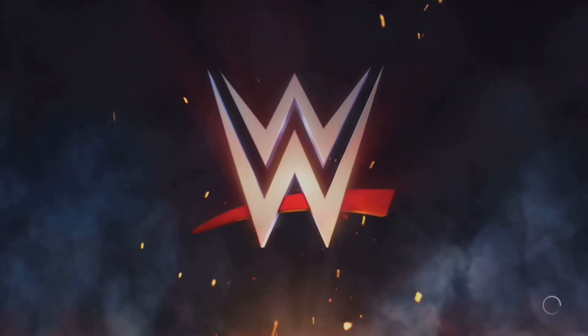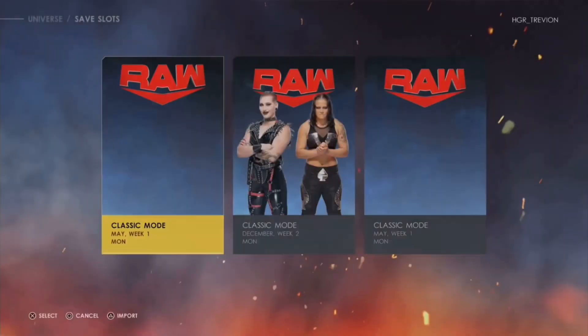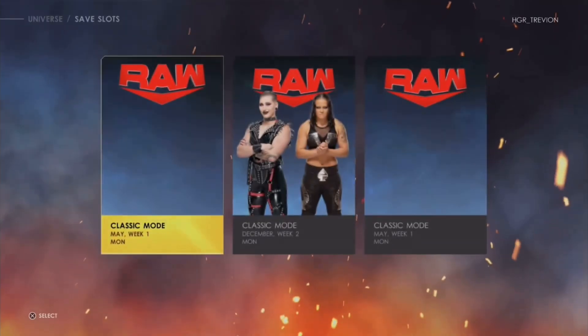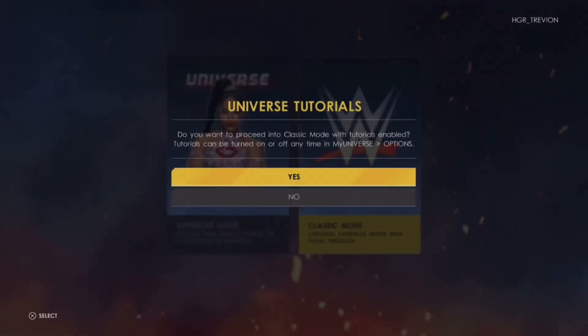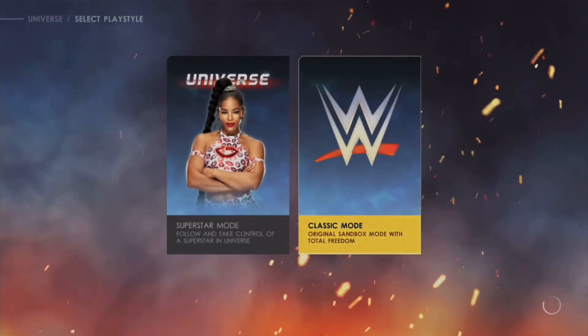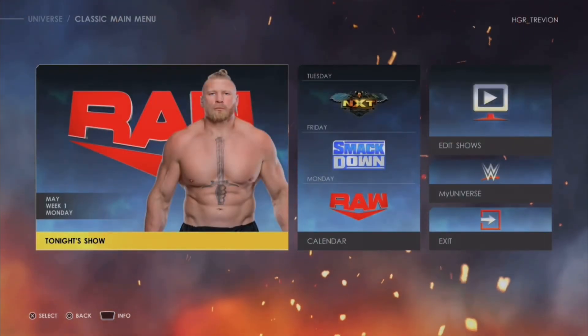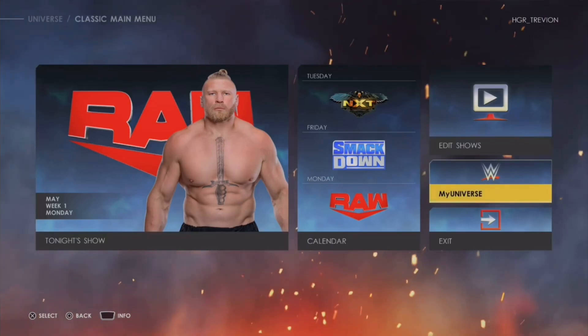First thing you want to do is head over to your Universe Mode. Just for this video I'm gonna go ahead and select New because I want everything to look smooth and fluid so you guys won't get anything confused. I'm also gonna select Classic Mode because it's like a free roam mode where you can play and do anything you want — it's not superstar mode. I'm gonna go ahead and show you guys what the issue is for the alternate attire.